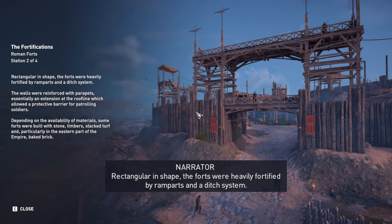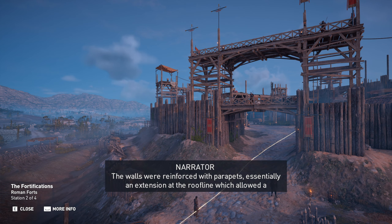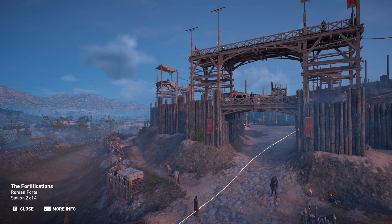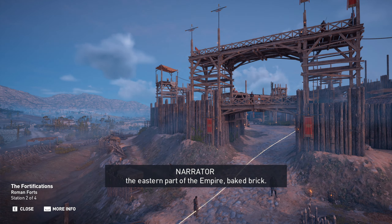Rectangular in shape, the forts were heavily fortified by ramparts and a ditch system. The walls were reinforced with parapets, essentially an extension at the roofline which allowed a protective barrier for patrolling soldiers. Depending on the availability of materials, some forts were built with stone, timbers, stacked turf, and particularly in the eastern part of the empire, baked brick.